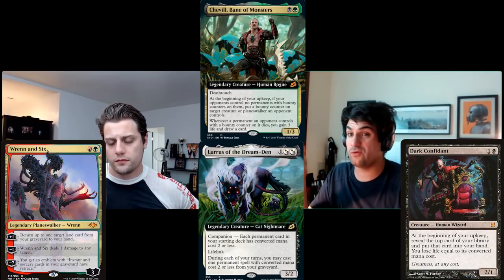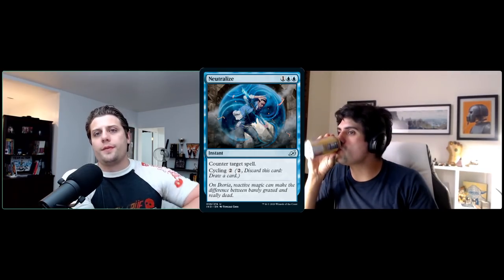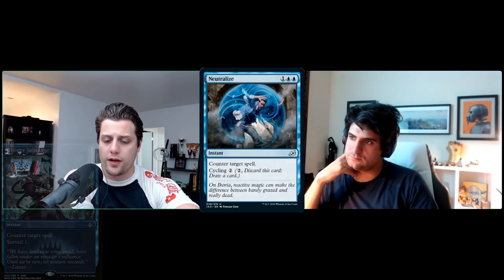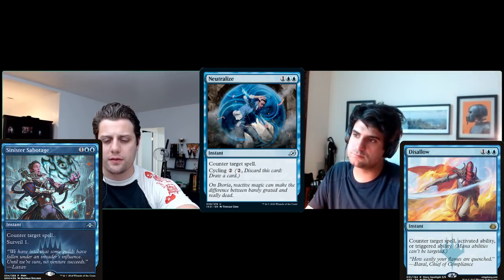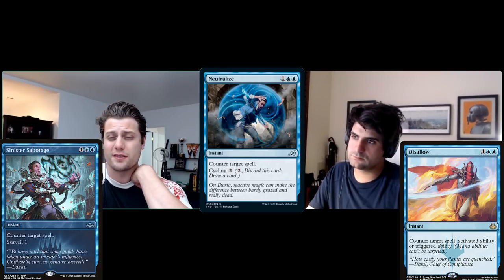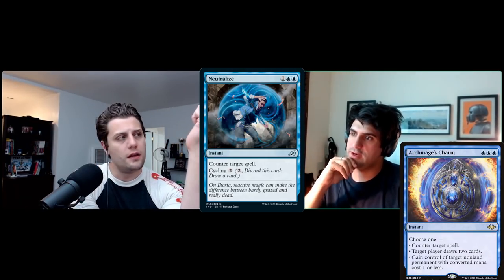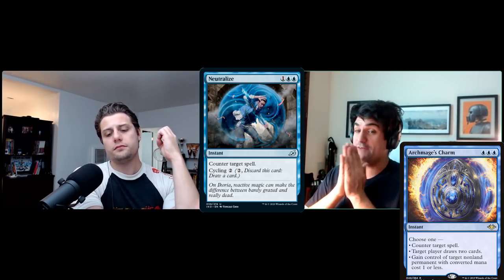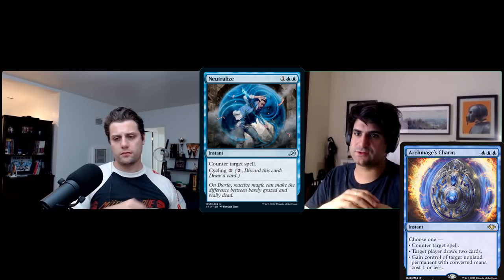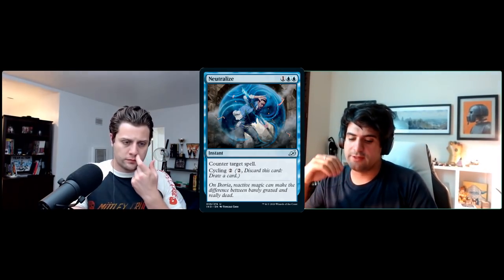Neutralize is a Cancel for one blue-blue with cycling for two — cycling Cancel. It's solid, but Modern has many good counterspells. The main competition is Archmage's Charm. Where Neutralize stands out is in dedicated cycling decks that want to trigger Astral Drift or Astral Slide, where even a counterspell can be a cycle.